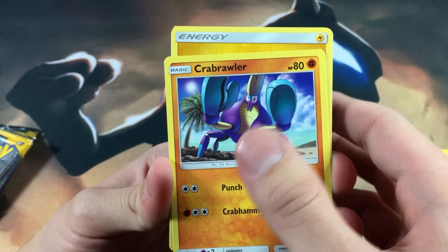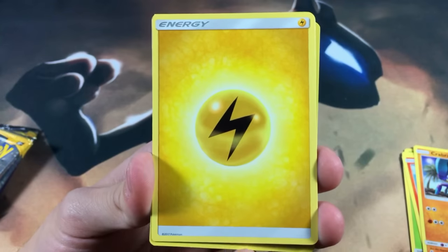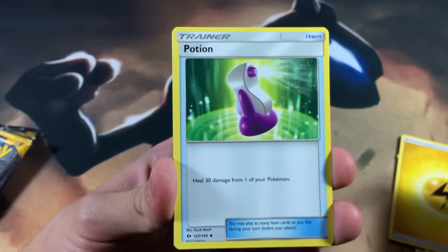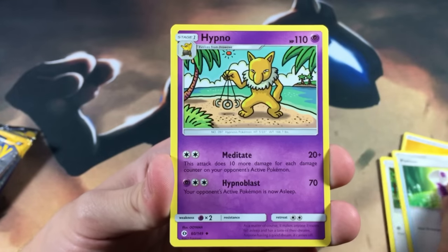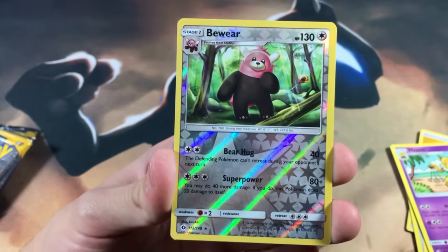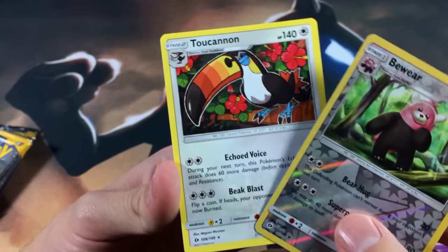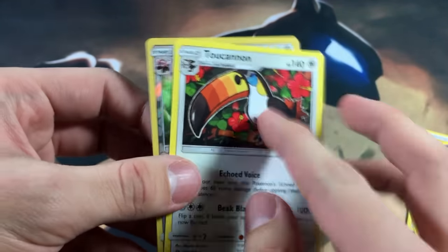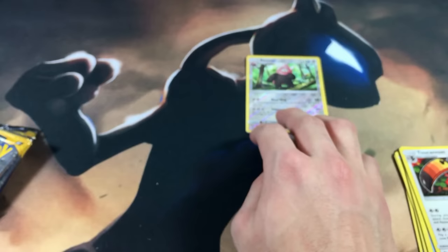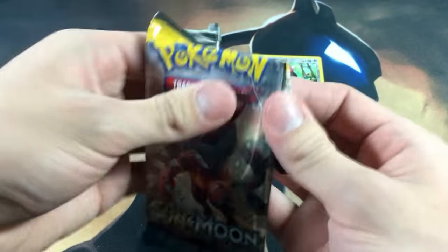We got a Fomantis, Surskit, Grubbin, Crabrawler - I think that's how you say it. We got a Thunder Energy - that's a nice looking energy, I like the design. We got a Hypno, we got a Bewear - is this a rare? Yep, it is a rare reverse foil - that reverse foil is pretty nice. And then we got a Toucannon regular rare - Toucan Sam right there, give him his Fruit Loops. Reverse rares are always nice to pull.